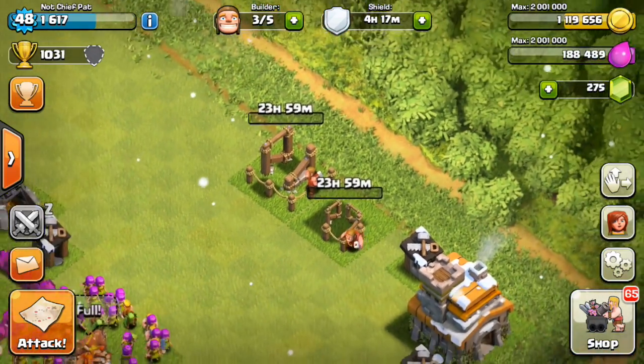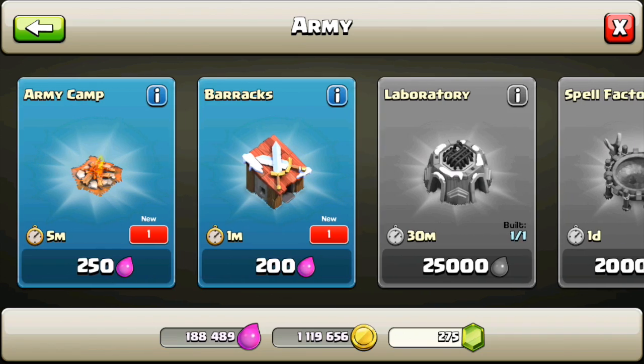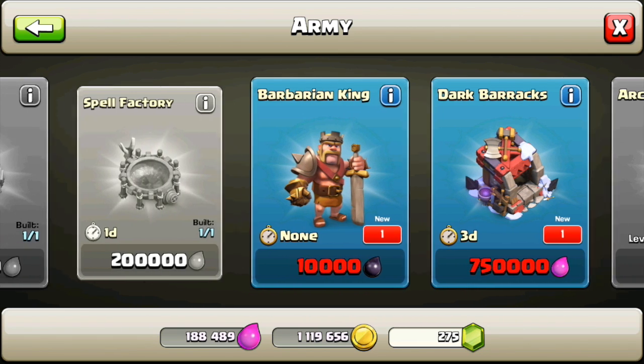We can't do the Barbarian King just yet, and we're not going to gem the king — we're going to farm up all the dark elixir we can. Let's take a look at the army at Town Hall 7: there's a new army camp, a new barracks, the king costs 10,000 dark elixir, and on the far right we have the dark barracks.